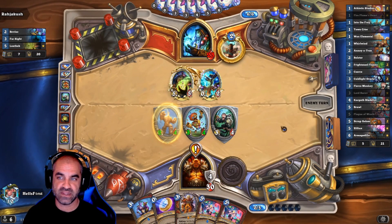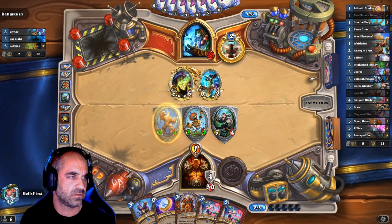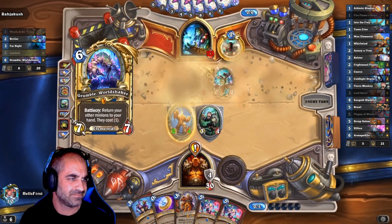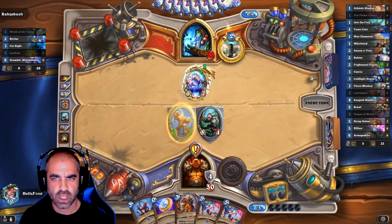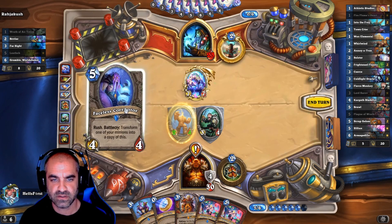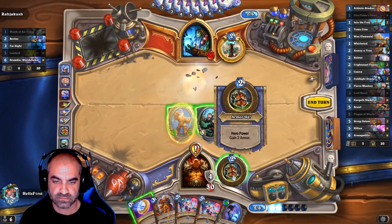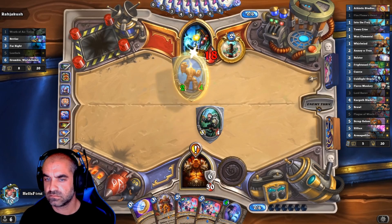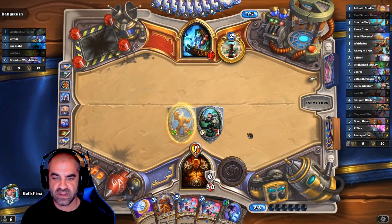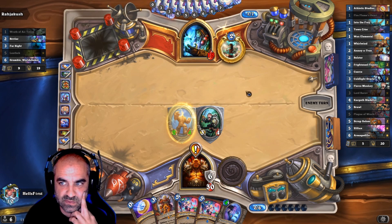Come on, let's have a win here. Skalor. Athletic Studies — Discover Rush Minion. Oh, I like that. Kind of. I need Into the Fray, but I also need some taunts. I really need to make that recruit deck, is what I need.